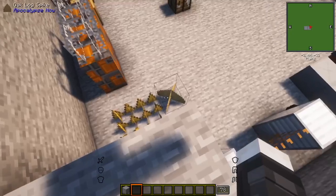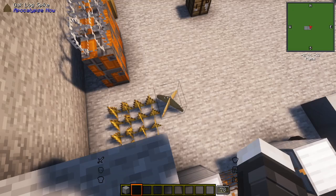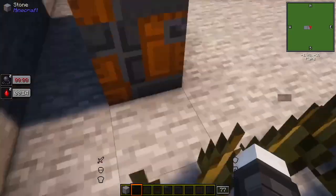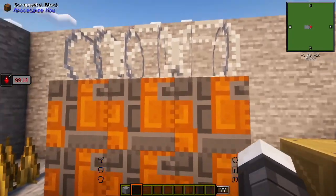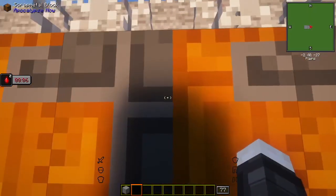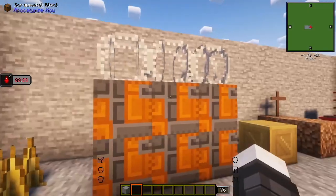For the next one, there are two different types of spikes — regular spikes which are smaller, and then the oak log spike and other variant tree spikes. You fall on these and you get hurt pretty badly. There's also barbed wire, so if spiders are trying to crawl up a wall barrier, they get hit by it — pretty cool.